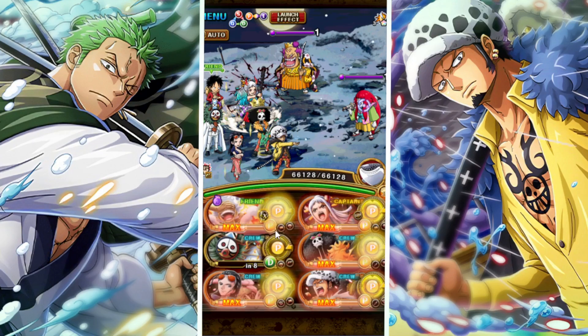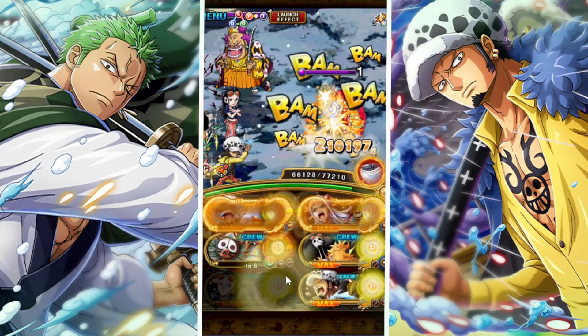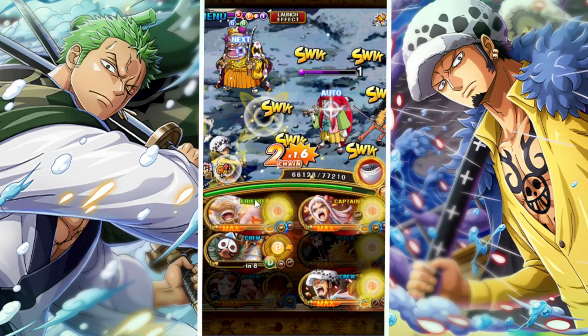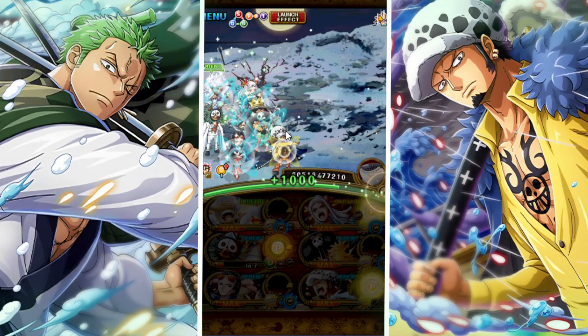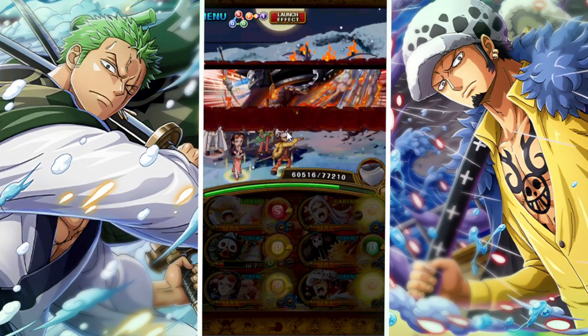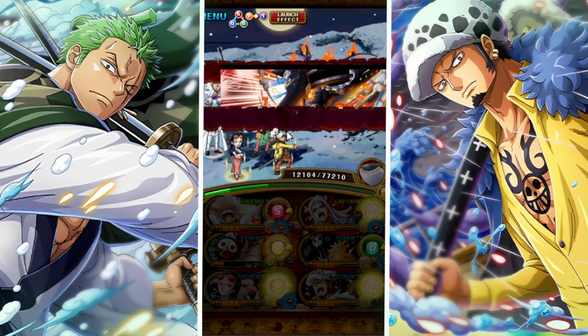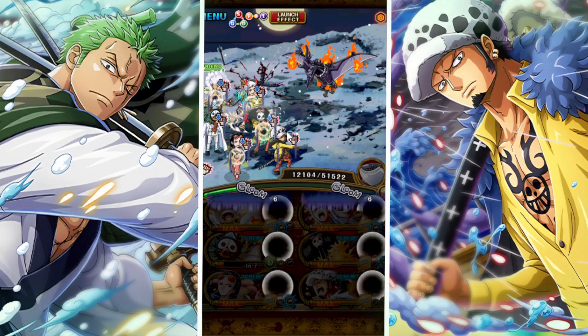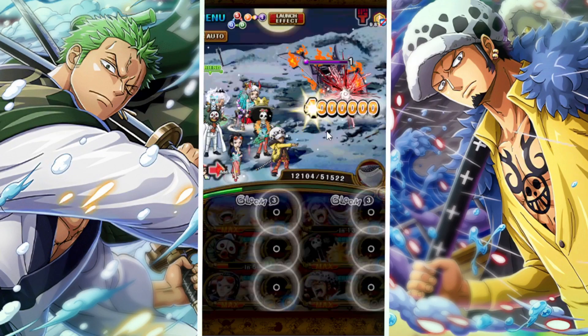On stage 3, just use your Luffy X super and then kill from there. You can also use Maha's special if you want, to give you matching orbs and an attack boost. Then on the fourth stage, use Robin to get around the despair and five of the six turns of attack down. Law will get around the last turn of it, and then finally you can use your Yamato special for a full board of block orbs that will be locked in.